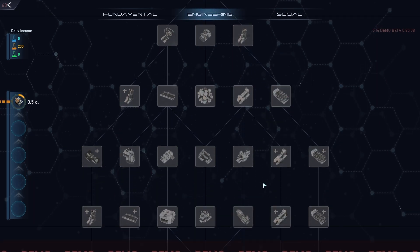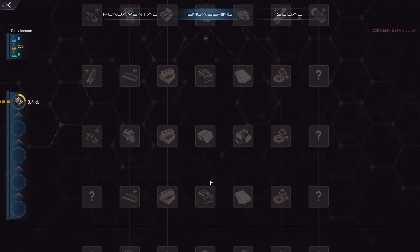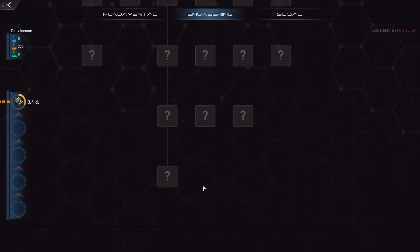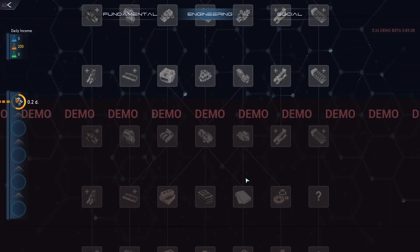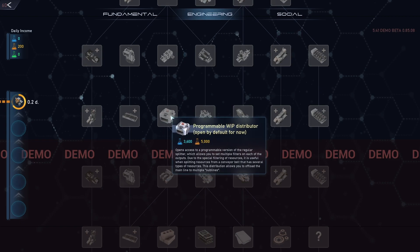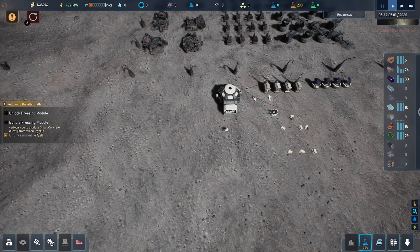Look at the tech tree! So the demo cuts off here. What is some of this stuff? Tell me your secrets - it doesn't show you, just vague things. Looks like micro circuits, some sort of machinery, a press. The latest we've got is increased yield by 50%, conveyor belts, programmable WIP distributor, electronics factory, rare elements factory. There's loads of stuff to research - does look good.